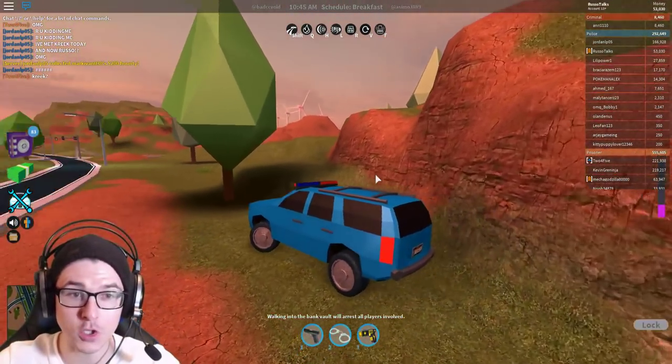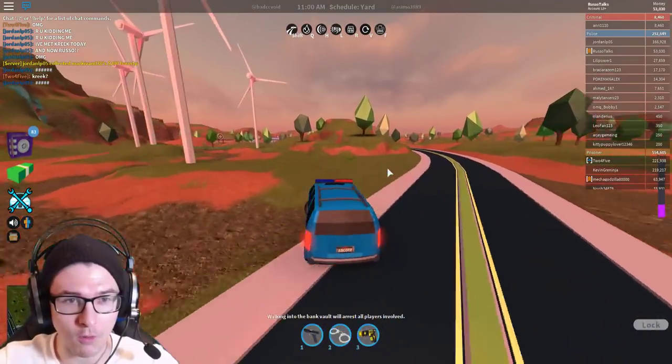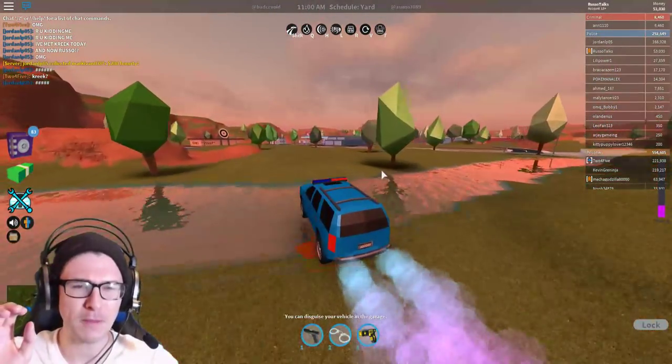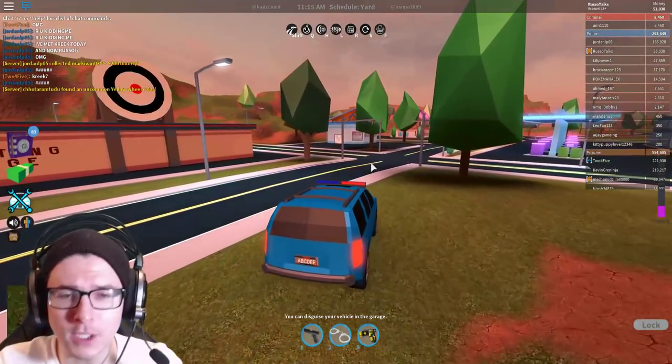Asimo said there's gonna be a new glider shop or area where you can get gliders, and I think they're free. I think I see it! So the good thing is you don't have to pay, which is really cool. And then there's also missiles, so we're gonna be testing out the missiles and the gliders.